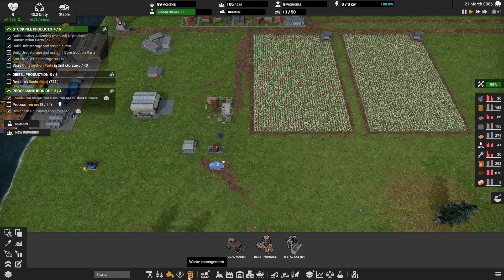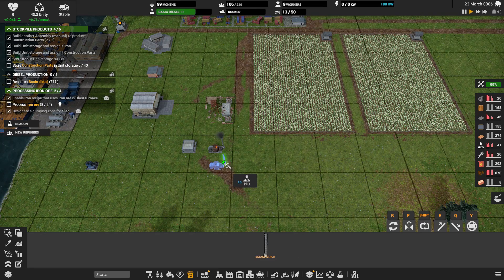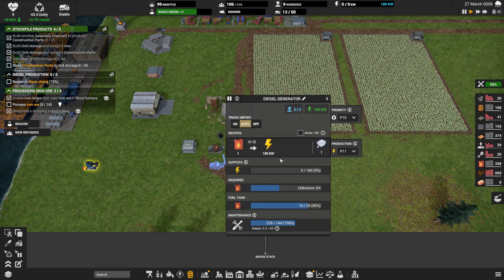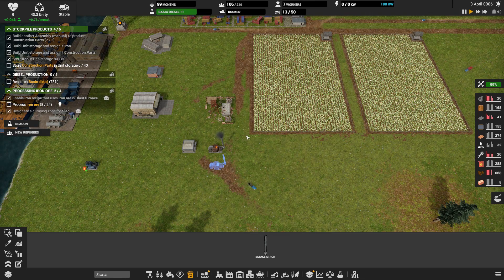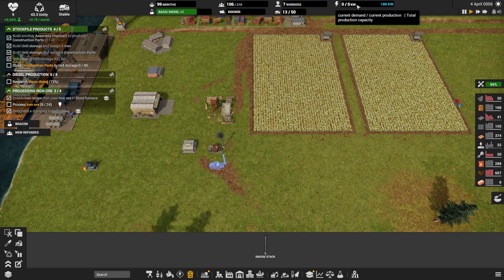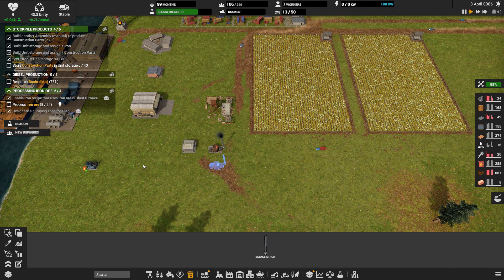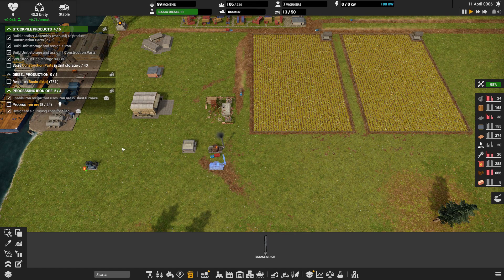Let's throw that in — we'll throw another smokestack in. What are we doing on electric? Zero of 180 — we're using zero of 180, not sure why they made us build that. Beacon? Yes. For new refugees? Yes. Let's get rid of those notifications.